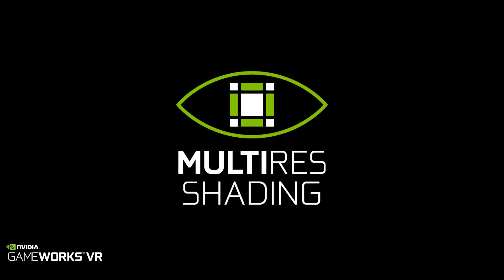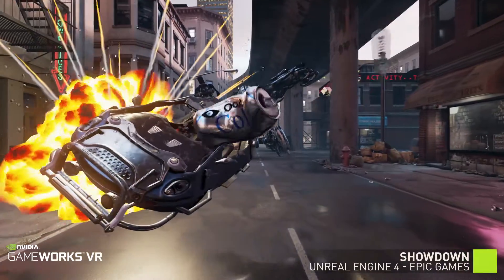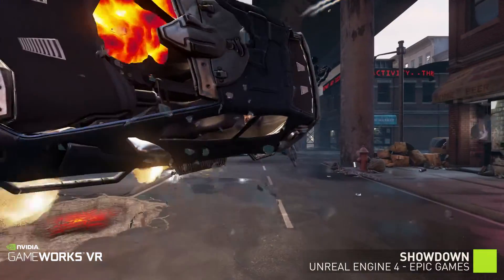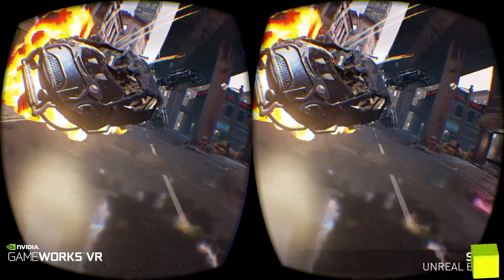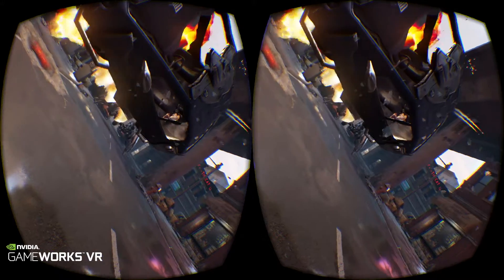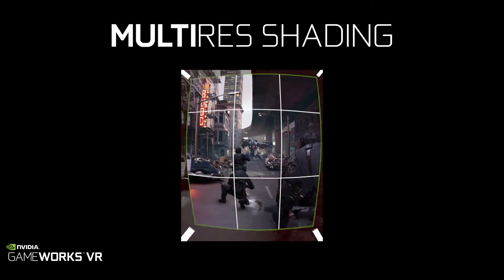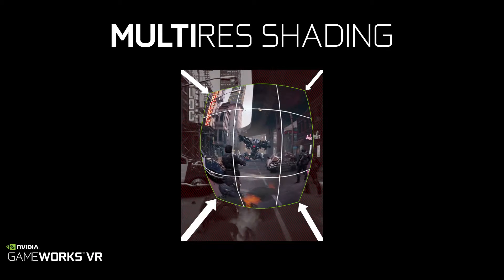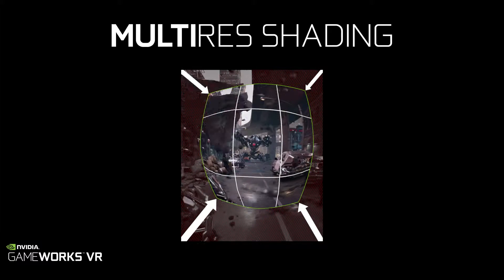The second feature is what we call multi-res shading. With normal rendering you're drawing a rectangle image like your desktop monitor, but within virtual reality you're actually drawing two oval shapes that are distorted based off of the optics used in the headset. With multi-res shading, developers can use special hardware inside our GeForce GPUs to render only the pixels that show up in the final distorted image, thereby saving anywhere from 20 to 50 percent of the pixels drawn.